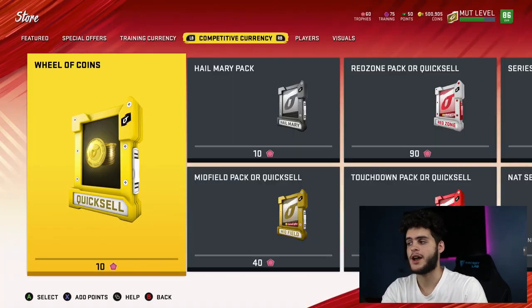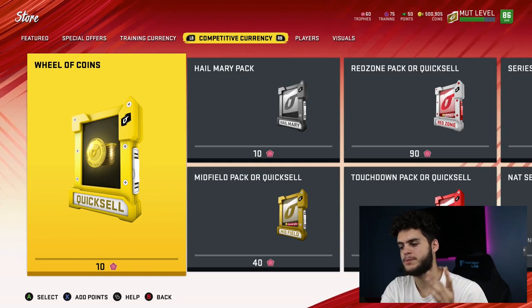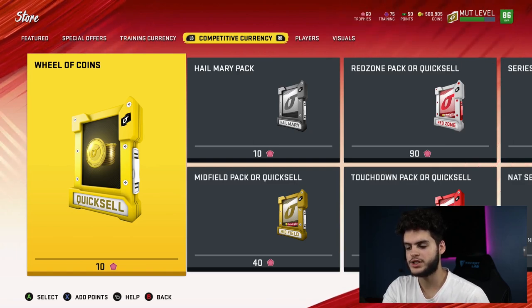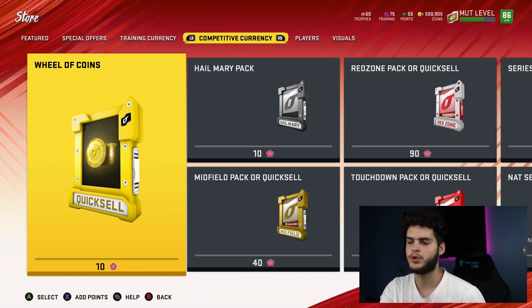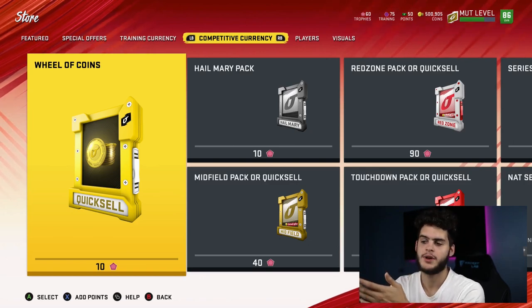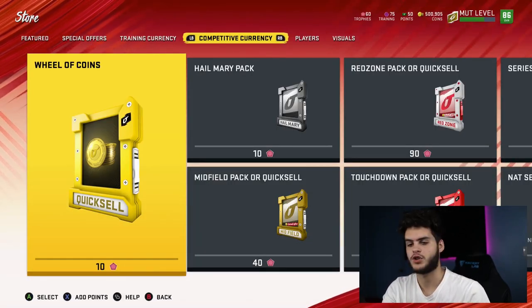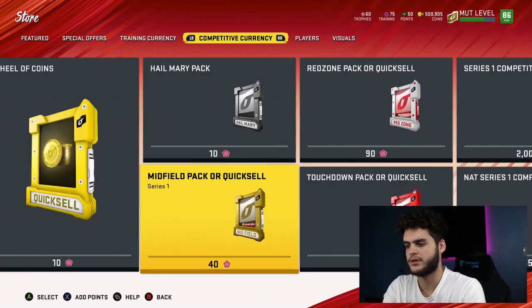First, the Wheel of Coins guarantees anything between 1K and 50K coins. I wouldn't touch it unless I already had my series one player and coach Madden and was done with the series. Last year trophies were limited by series — you couldn't carry them over to the next series. I'm not sure if they're limited this year since they all appear connected up top. If they're not limited, I'd hold them for every series player.